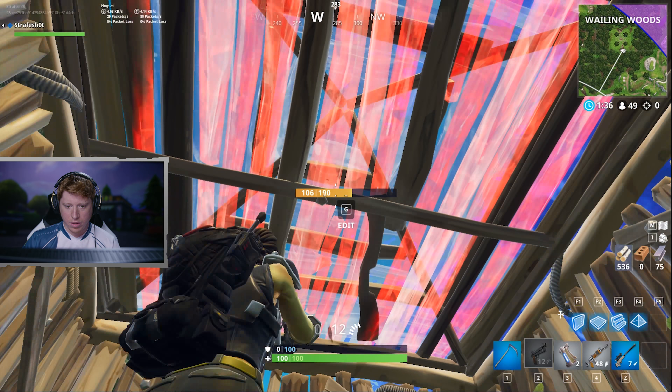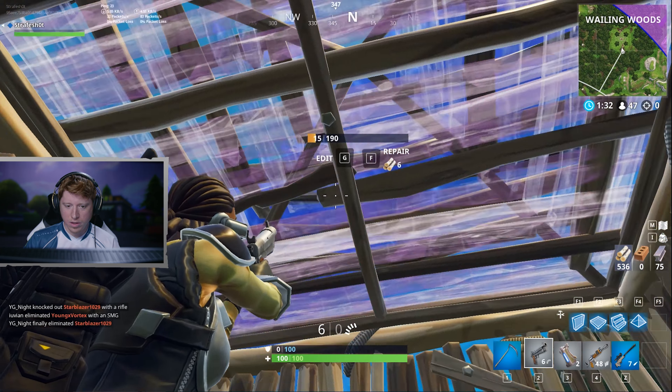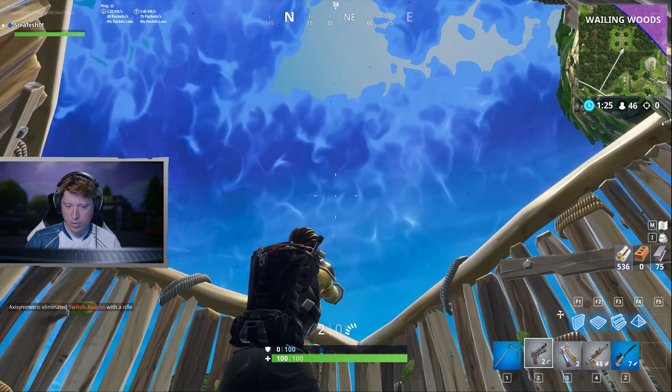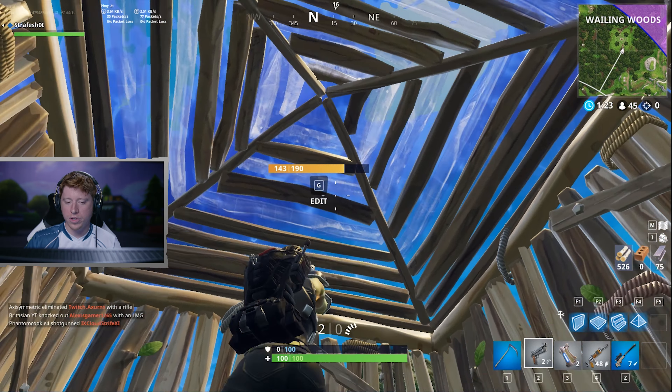So instead of doing just a roof, you actually want to use a pyramid. You can do it in any order — you can put the roof down first or you can do the pyramid, it doesn't matter. But you want to double them up. I'll do the pyramid first so you guys can just see what that's like on the outside. That's essentially exactly what your 1x1 will look like, and it makes it a lot harder for grenades to really stick where you are.